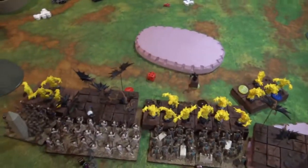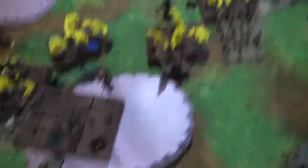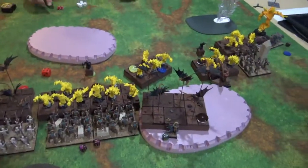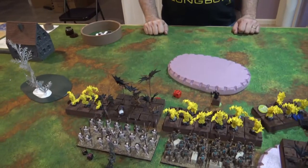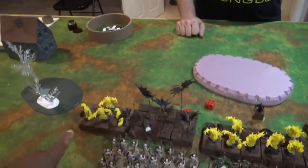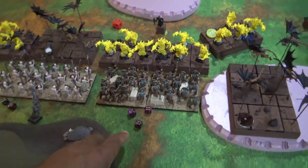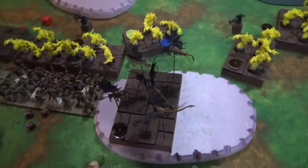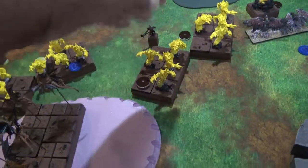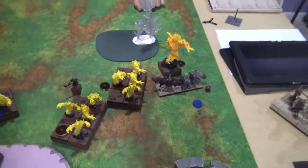End of movement for Forces of Nature turn 4: counter charge, multiple charges and counter charges all across the board. We'll be right back after he does a couple heals and we do combat. End of turn 4 combat: some healing done. These guys wiped out the mummies. More wounds put on here — didn't break them. These guys charged in — up to 17 wounds with a double charge. They knocked out the caster. These guys picked up the token and knocked out the standard bearer and the ogre shooters. They're actually up to 7 wounds on one unit but he couldn't break them.